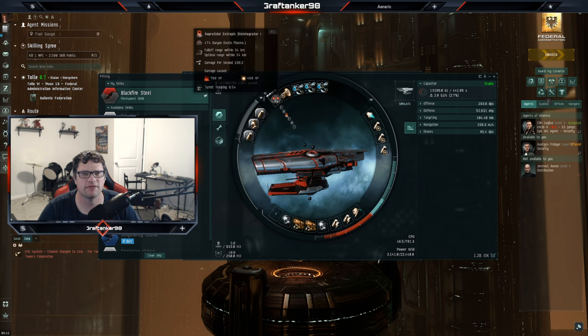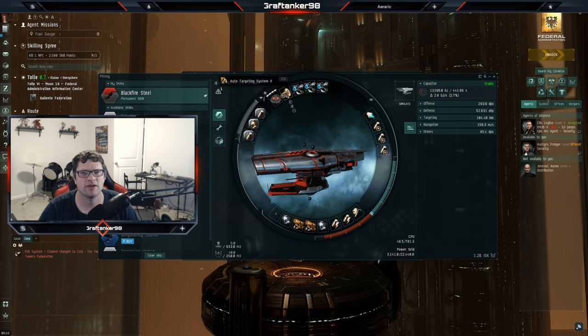For my main weapon, it's this entropic disintegrator one — I wanted to get the two, but it's hard to get some of those items. Auto targeting system two, I was able to get that. I got three salvager twos, a 100mm afterburner, and a large CAP battery two — I got three of those.